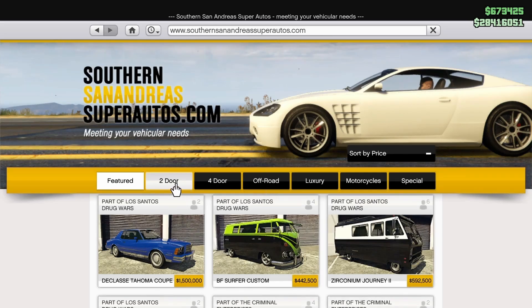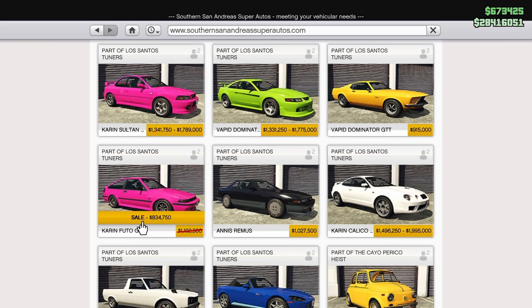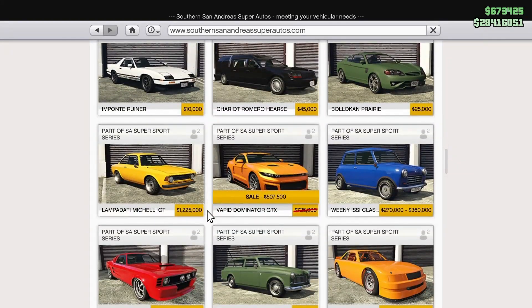On Southern San Andreas Super Autos, in the two-door category, we have two discounts. First is the Futo GTX — I recommend against it, it's really slow, and I find it completely insufferable to drive, though it does have a lot of customization. The other is the Vapid Dominator GTX, a muscle car with one of the better handling characteristics in the muscle class. However, you'll still get outpaced by the Bravado Buffalo STX and Declasse Vigero ZX, and it has engine resistance making it a bit slow.